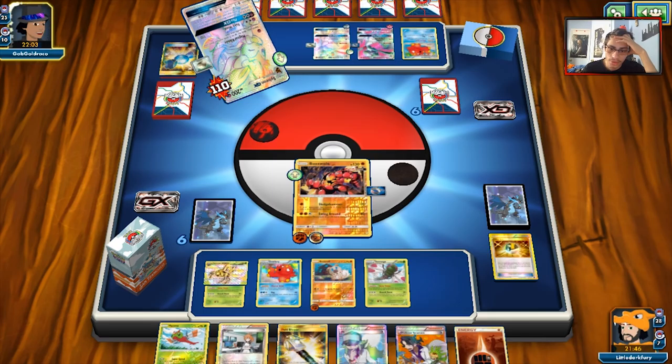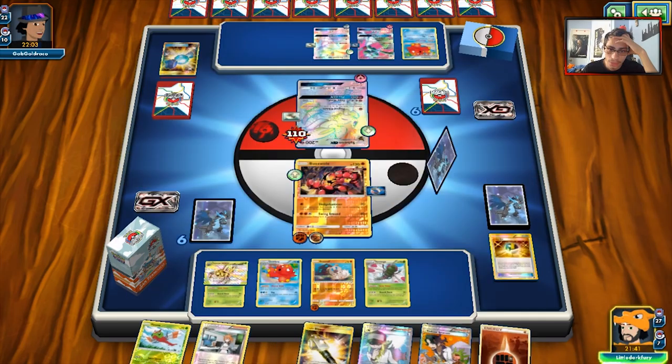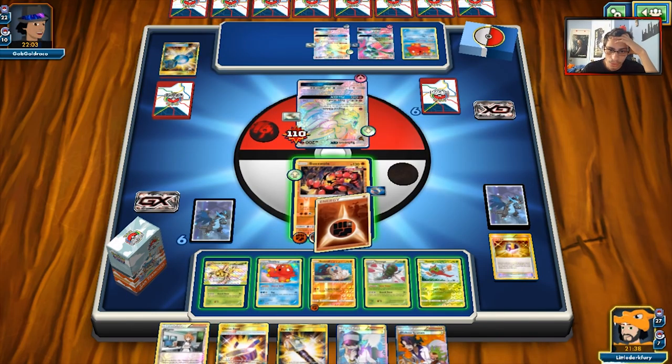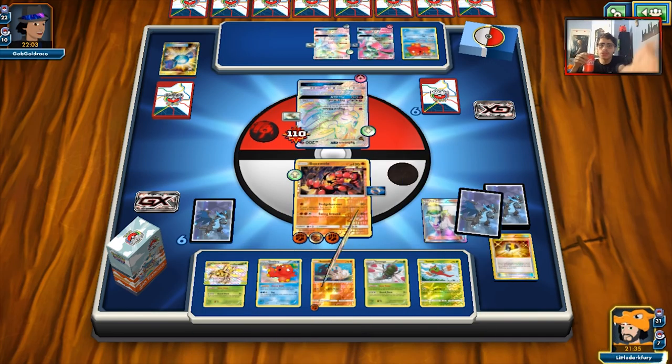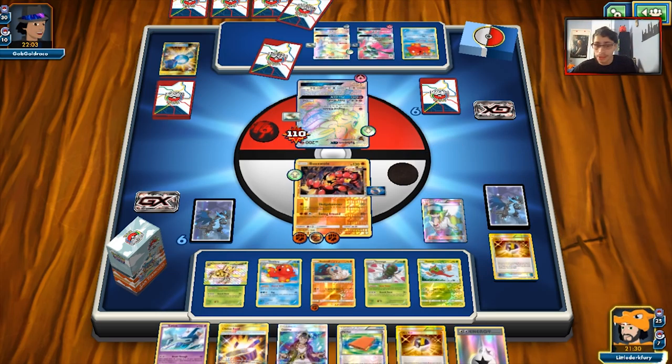I think my opponent is going to play smart and try to play around Dangerous Rogue, which is unfortunate. But we can Swing Around. We're going to have to burn quite a few energies to do this. I don't know why he's playing so many tools on his Gardevoirs — that's super weird. We do get Pal Pad — we'll get back probably just Cynthia and a Judge.